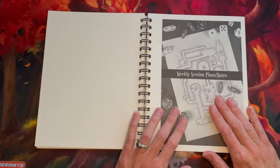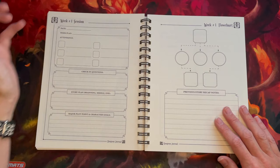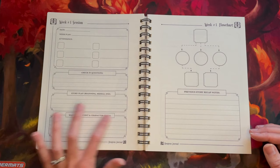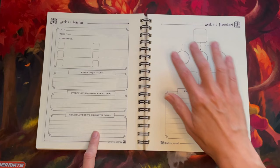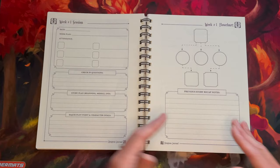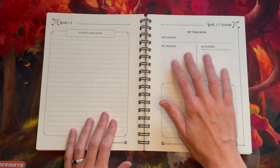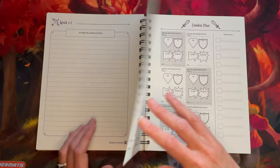Now we've got our weekly session and planning notes. For each session we have a place for your date, what your plan is for that week, player attendance, a check-in question, and a general beginning, middle, and end. We intentionally kept this pretty short so you're not over-planning — we don't want Game Masters over-planning their sessions. There are major plot points, character goals, a grid pattern to move things around if players don't go the way you expect, a previous session recap, in-game notes, XP tracking if you're using XP as behavioral rewards, and homework notation for your players.